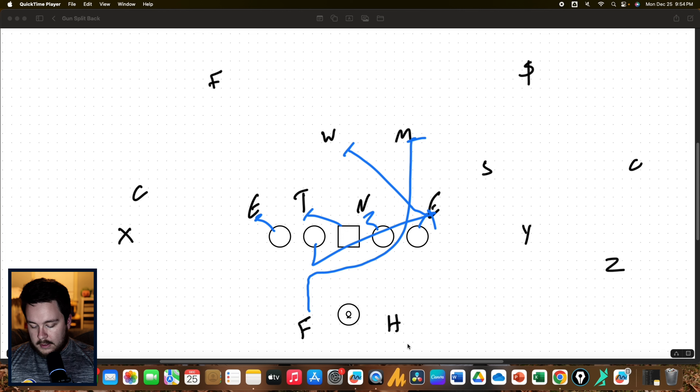We've got plenty of time, and that sometimes helps that end from squeezing all the way down. Take the guard solo on the nose, block back on the three guard, come kick out the defensive end, backside tackle locked. Then the fullback is going to step up, follow the guard, and lead up to the hole.